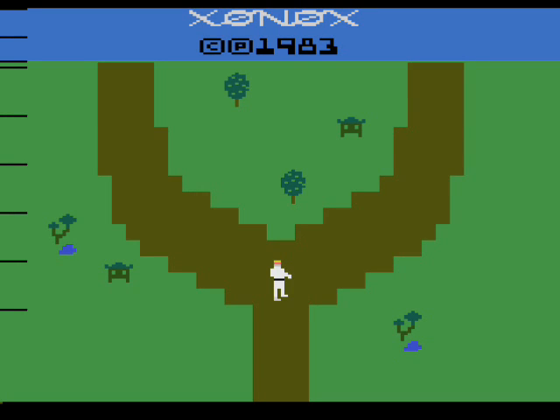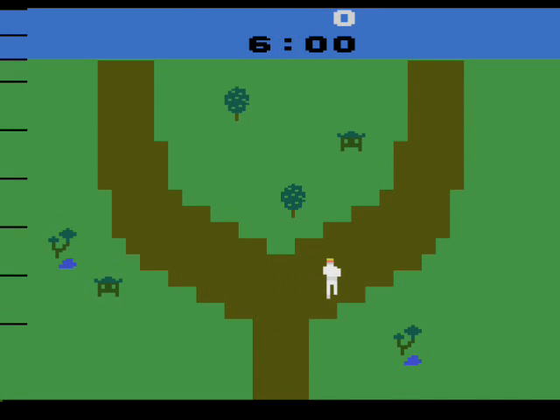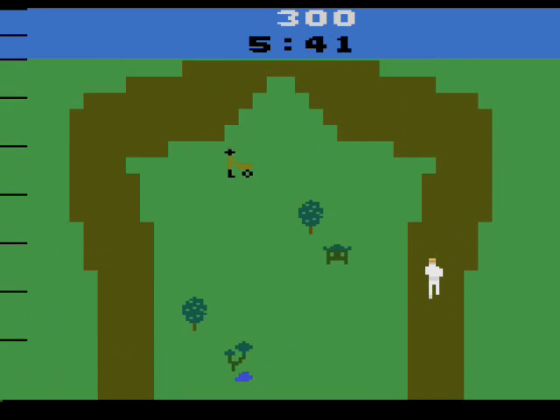Your mission is to rescue an unnamed famous leader who's being held captive in a monastery by a group of assassins who go by the name Ninja.